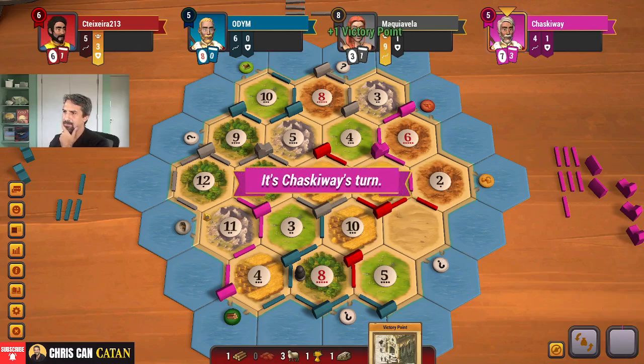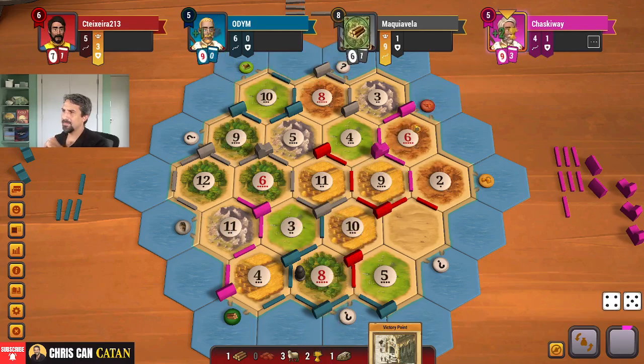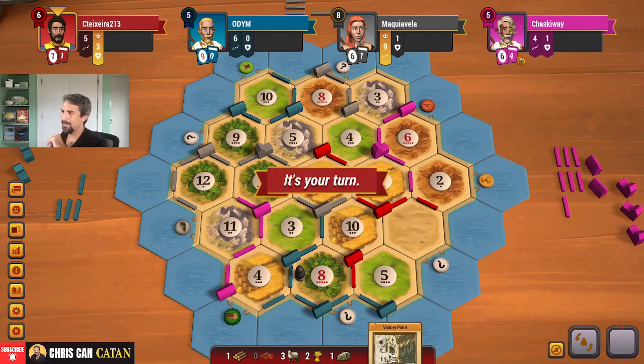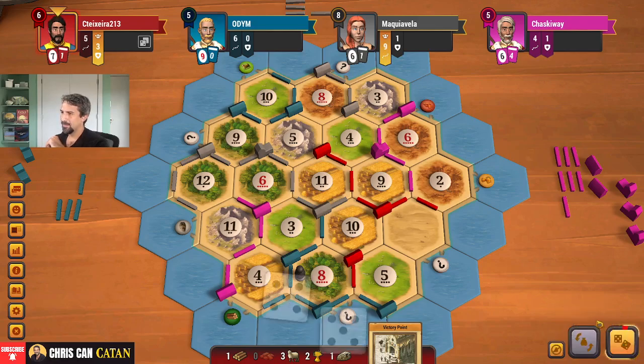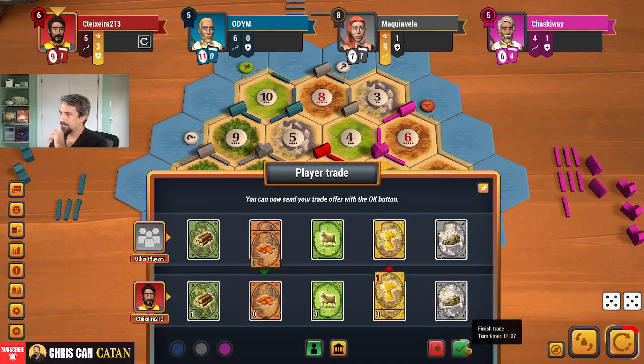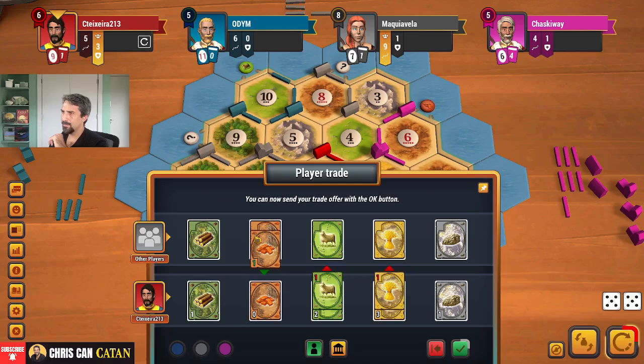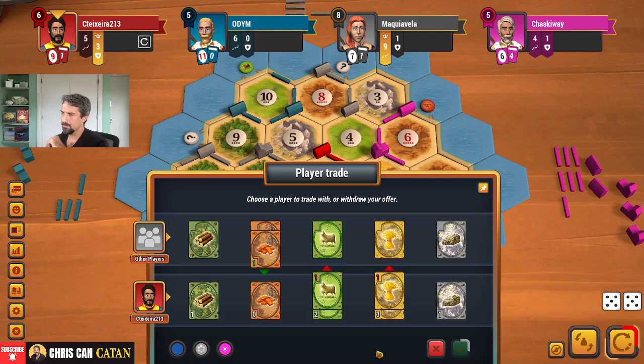I think they should have settled here. Well, they already have the port. I think that's a mistake - you don't want them stealing your spot. Another card. He's trying to win the victory points. Can I get a brick for a wheat? Let's give two for a brick. I want to give here. Otherwise we'll take a card. Not happening - we'll take the card.